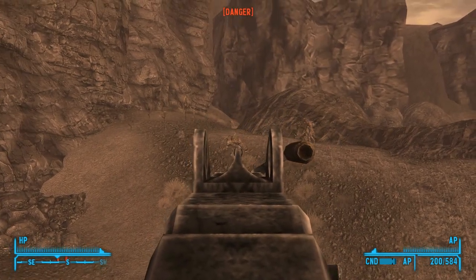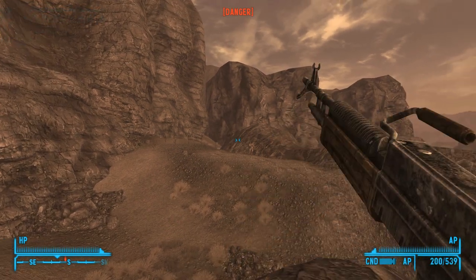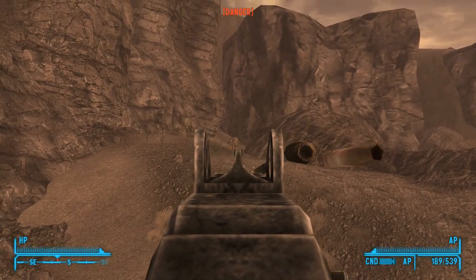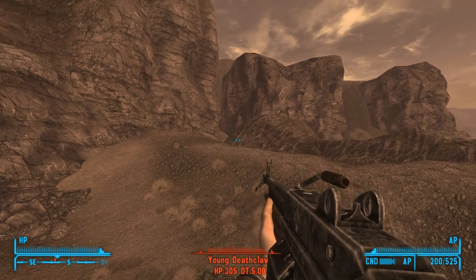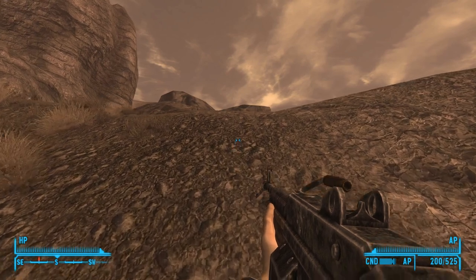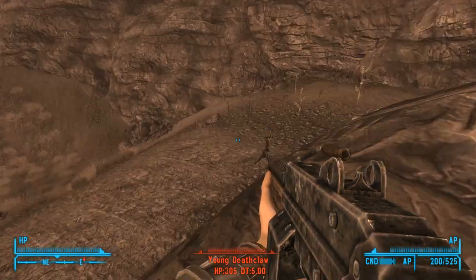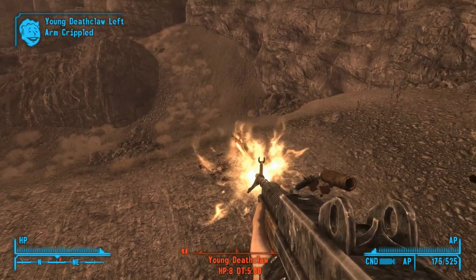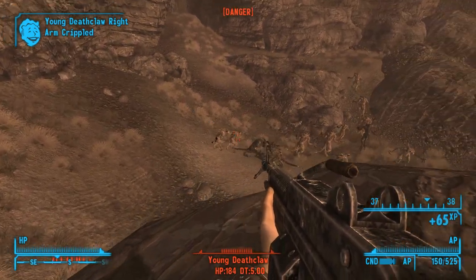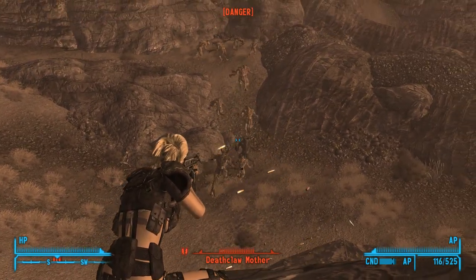Alright, there's some more Deathclaws over there. We'll go ahead and shoot them. I really don't like these iron sights — the developers decided to put the post at the front and the two prongs on the barrel there, which seems kind of silly to me. I prefer iron sights where they've got the post at the front and the two prongs at the back to line it up. Makes a little bit more sense. I'm just a roof plumber who likes to play video games in his spare time.